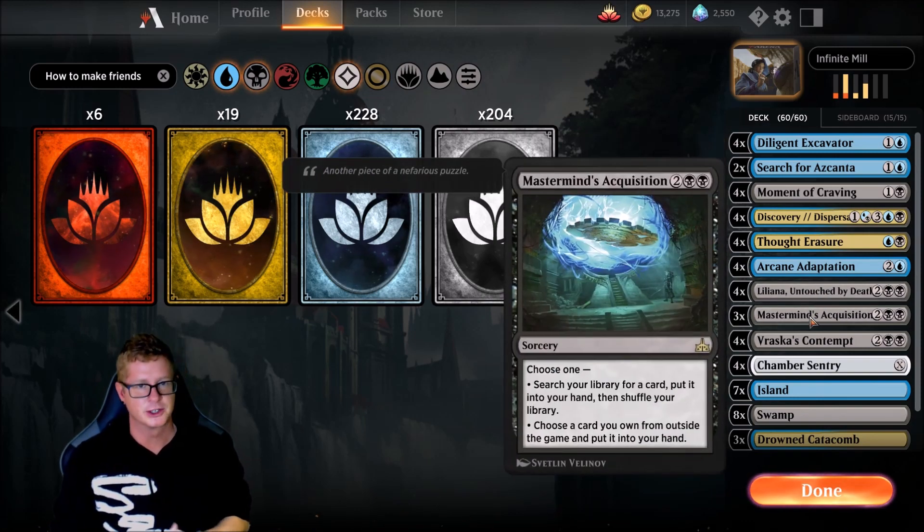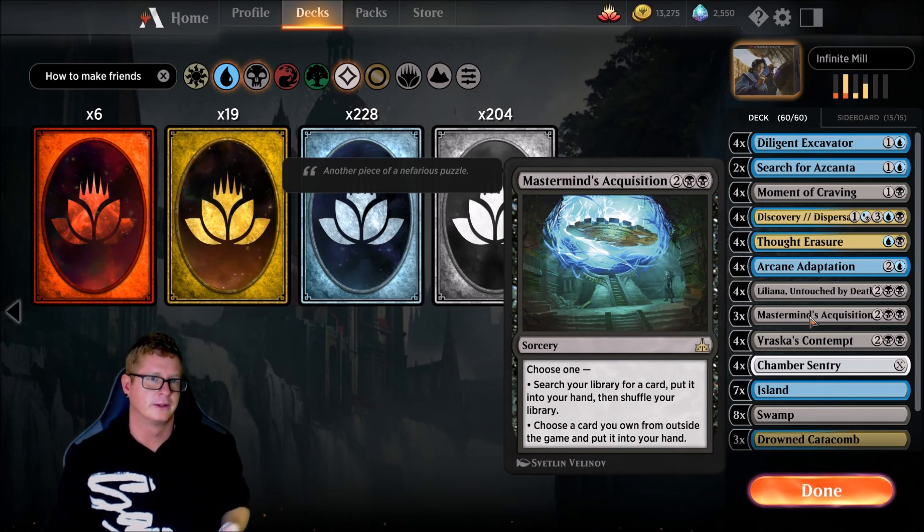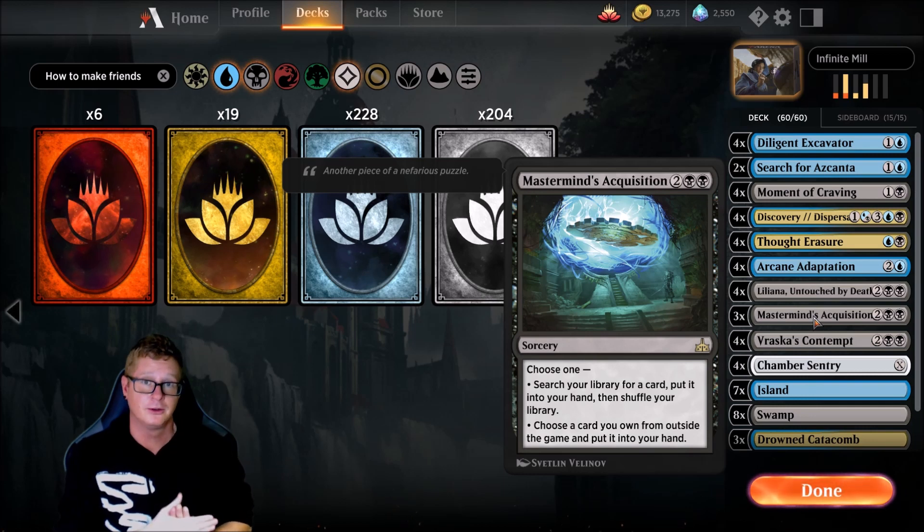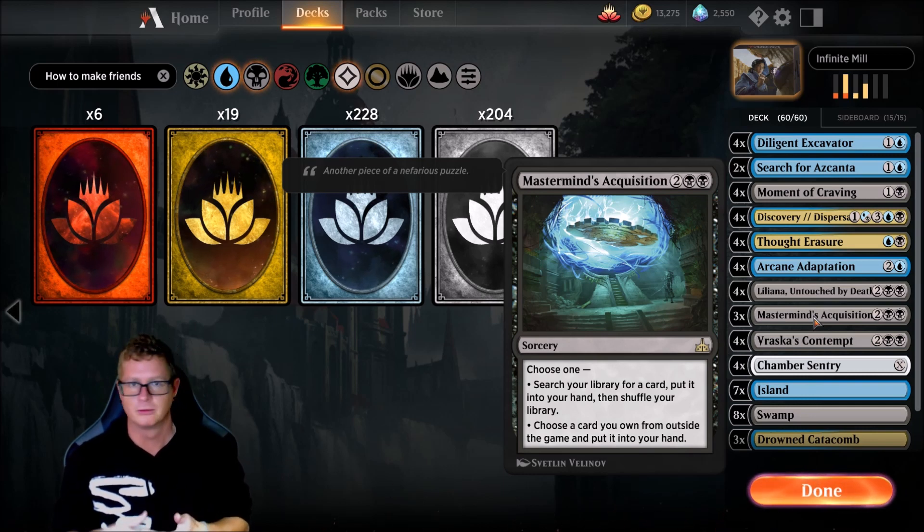Three Mastermind's Acquisitions — this is basically a tutor card. You can run two or three; it doesn't really matter. Maybe throw a Search for Ascanta in instead. This card allows us, if we can't find the pieces of our puzzle, to tutor up our Liliana and put it into our hand. Pretty cool.